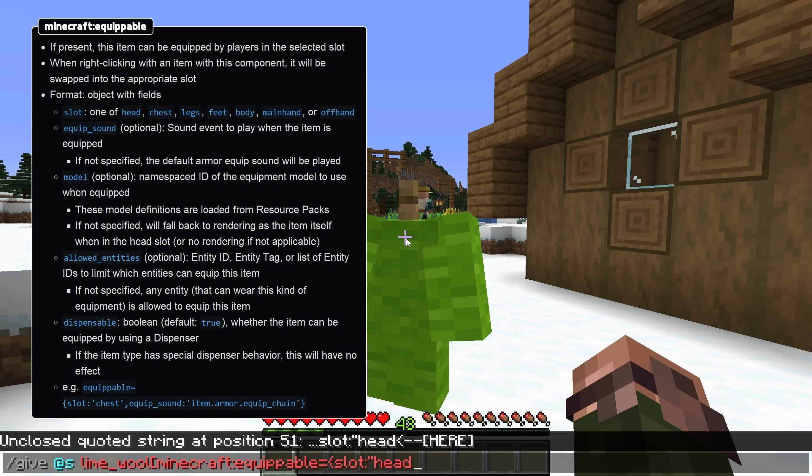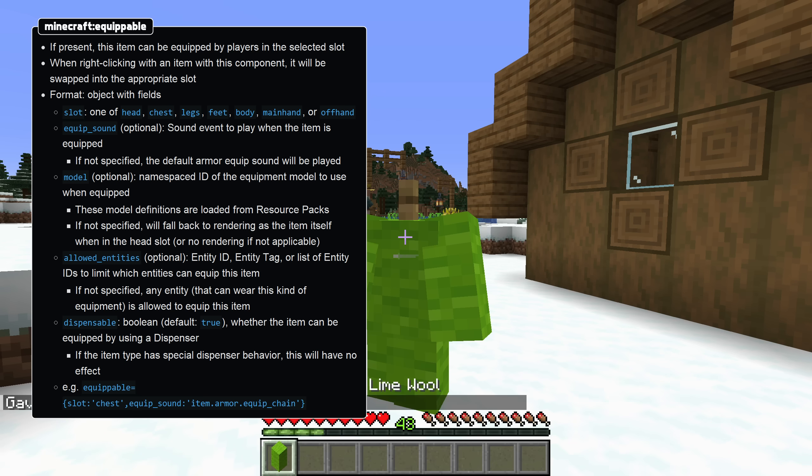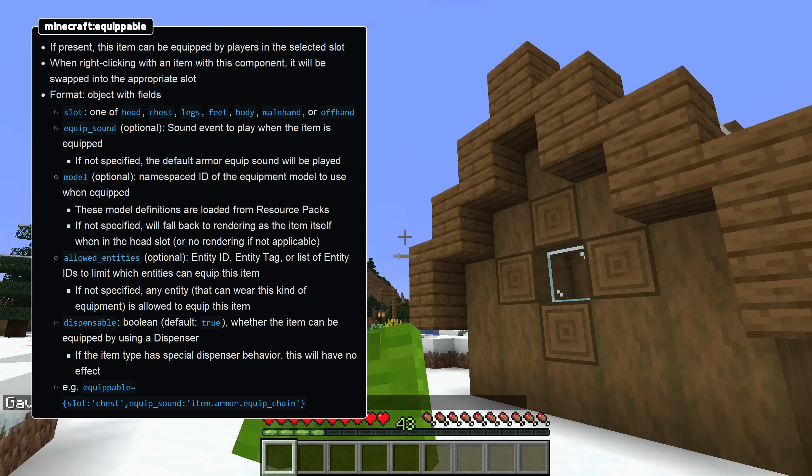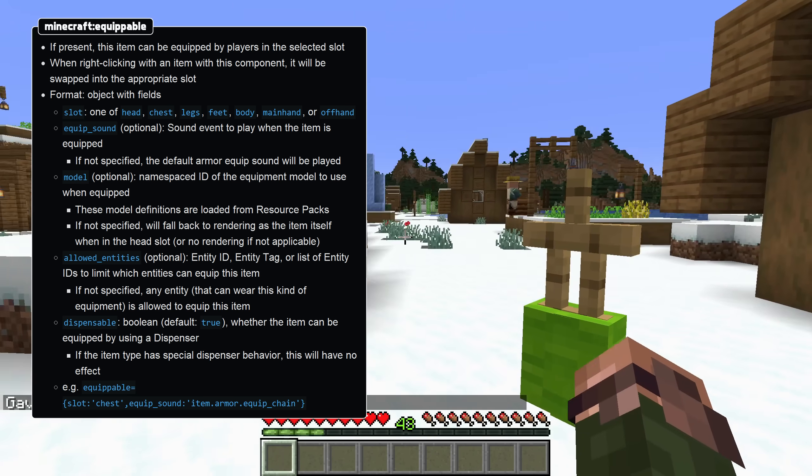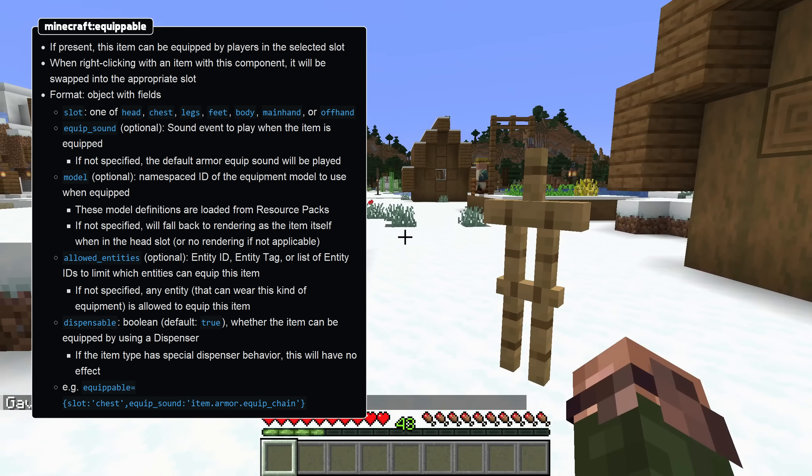If no model is specified, the item won't render, unless it is on the head slot where it will render as itself. Allowed entities is an entity type ID, list of entity type IDs, or entity type tag specifying which entity types can equip the item. And finally, Dispensable specifies whether the item can be equipped using a dispenser, which defaults to true if not specified.